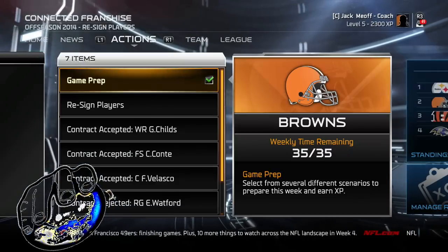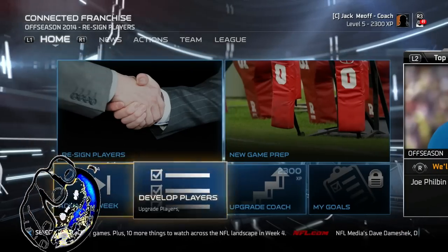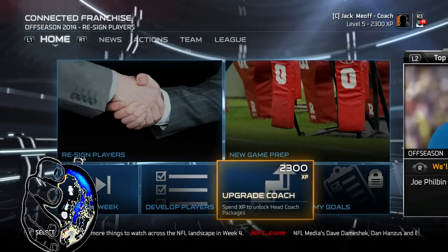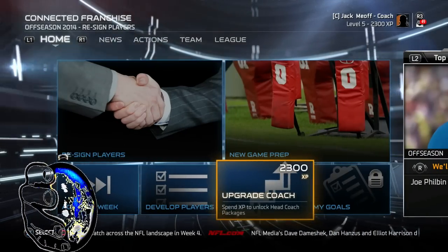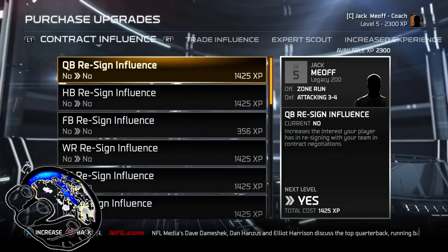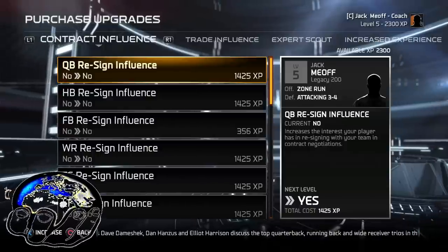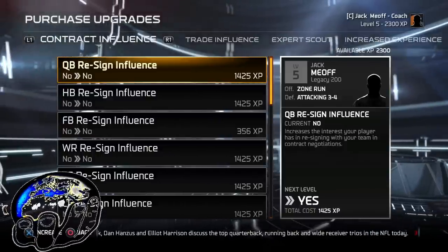Definitely get it done for the people that matter to you in your league — that's just the way it goes. The next thing I wanted to show you was about your coach. I made my coach as a rookie coach, so my guys are already established. Either way, you can still upgrade most coaches. Use these things — like the QB re-sign influence — to help you keep the players re-signed. It actually does help a lot.